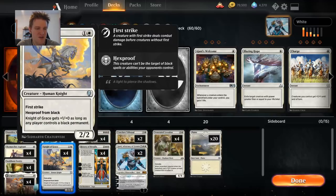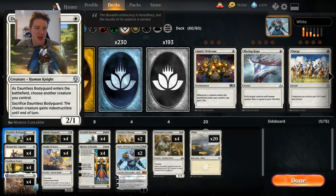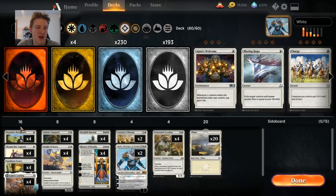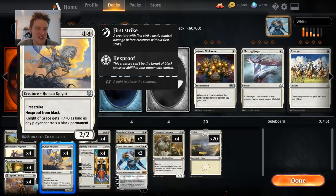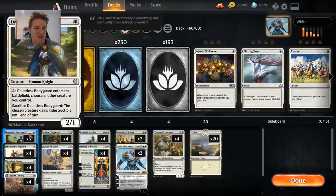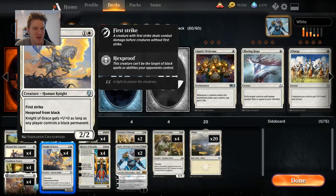A lot of people run Healer's Hawk instead of Knight of Grace, at least in the pro tour situation. There's also the version with the Leonin Vanguard and Ajani's Pridemate package — I could have been totally down for trying that, and it might be better. I feel like the creatures as presented have a bit more stats. Knight of Grace and Snubhorn Sentry just get a little bigger, reducing Chain Whirler vulnerabilities slightly. There isn't as much evasion in this version, which I think is the biggest loss.